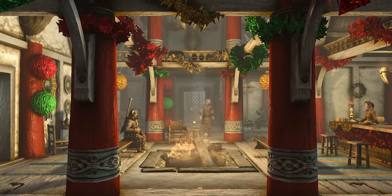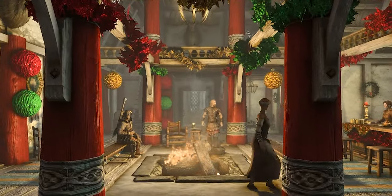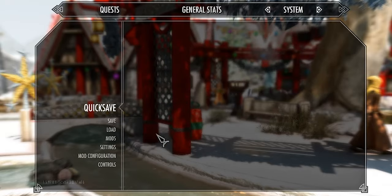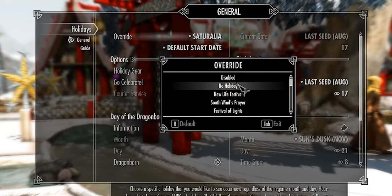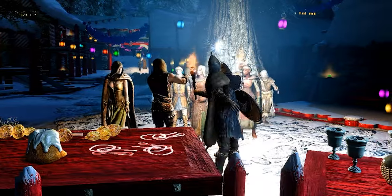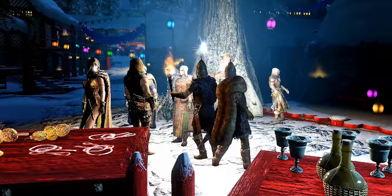Install and activate. Once in-game, go to an interior cell to help speed things up. Open the MCM, Holidays, General, Override, Force Saturalia. Wait a few hours in-game and watch the townfolks and guards come out and celebrate.